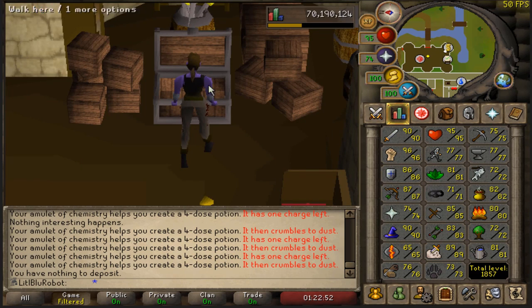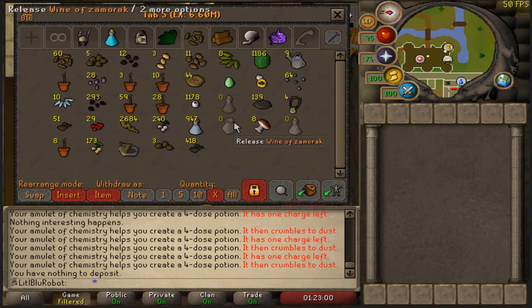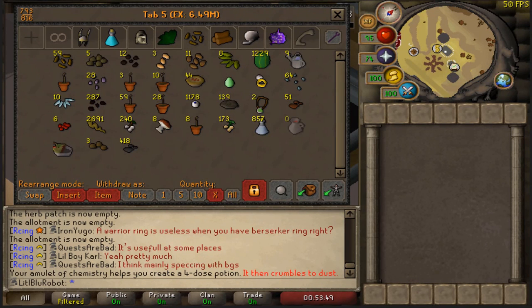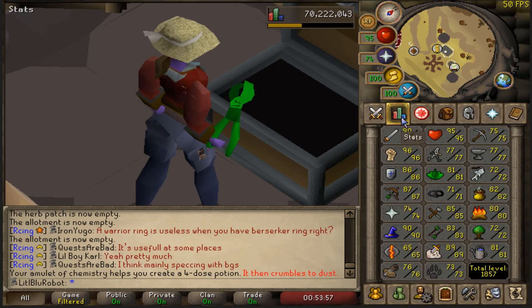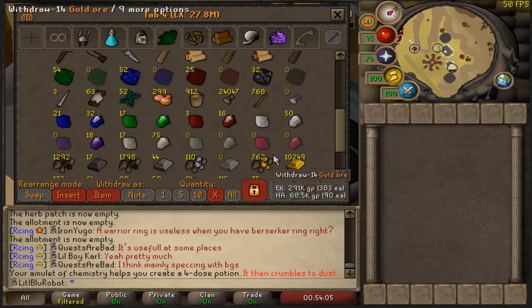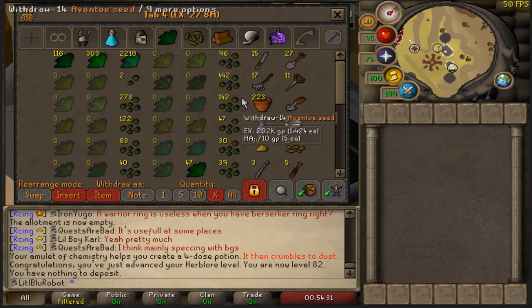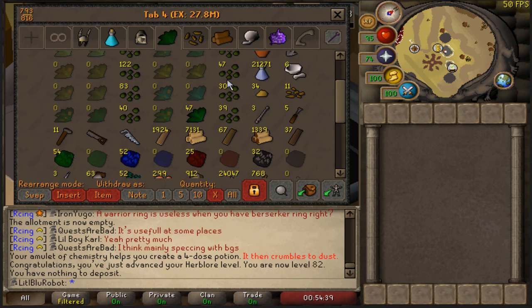I'm 20k XP away from 82 Herblore. I think the only herbs I really have are dwarf weeds, so I'm gonna have to go collect some Wines of Zamorak. I collected Wines of Zamorak for as long as I could stand, which was about 70. It turns out I was 108 XP away, and I just went on a farm run — 82 Herblore! Super Weapon Poison. I'm never gonna use it, so drop that. That is 82 Herblore achieved, which means I can now try and get a plus 5 boost to make anti-venoms.